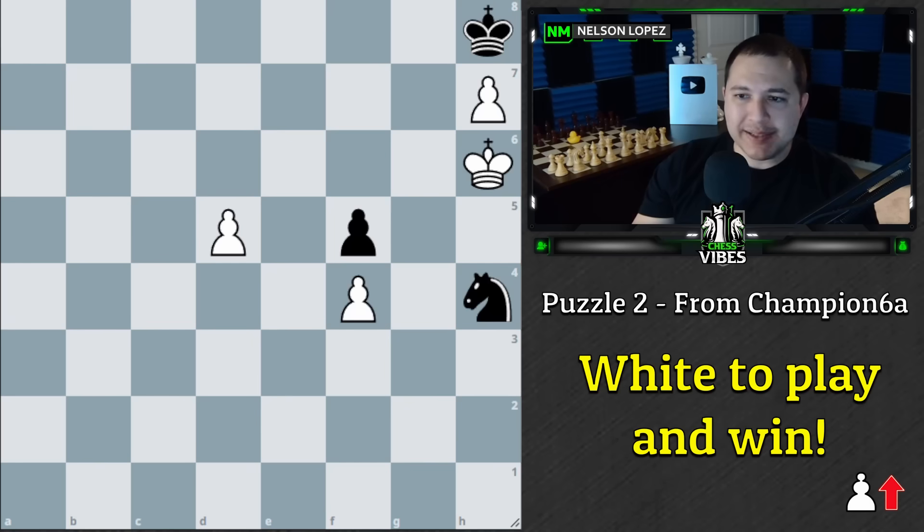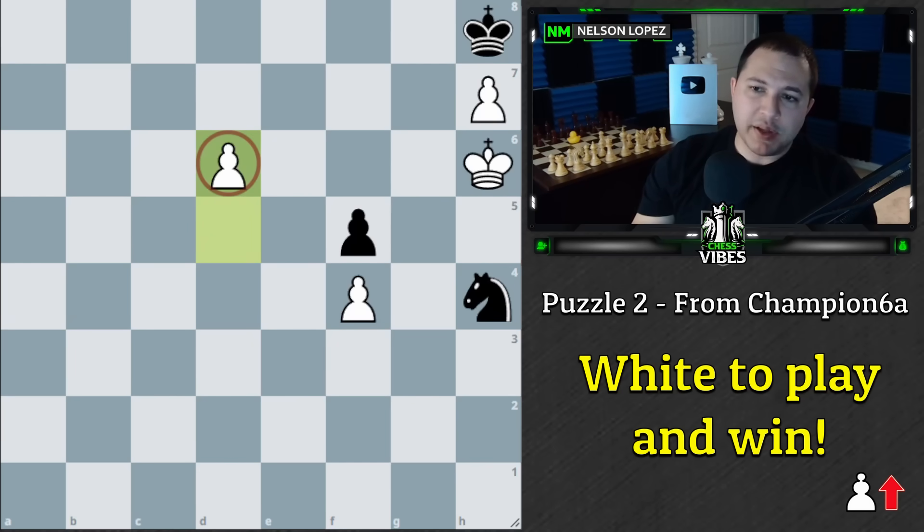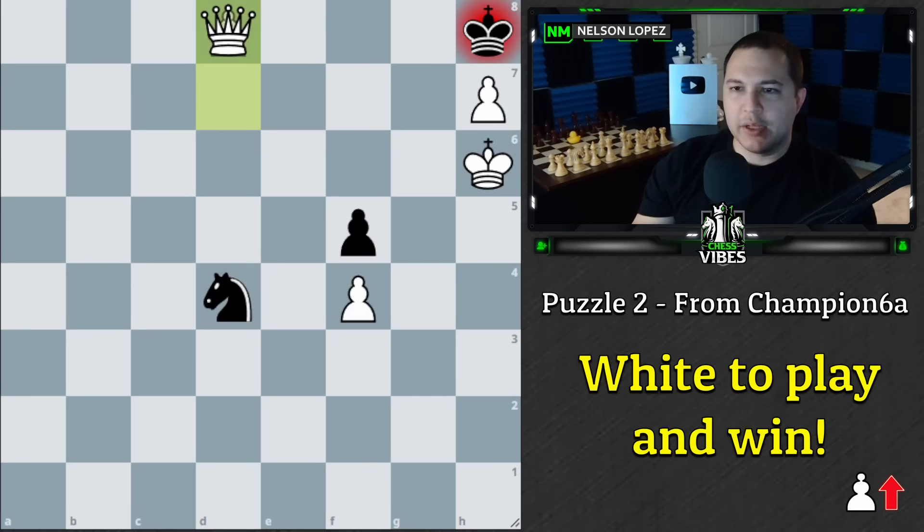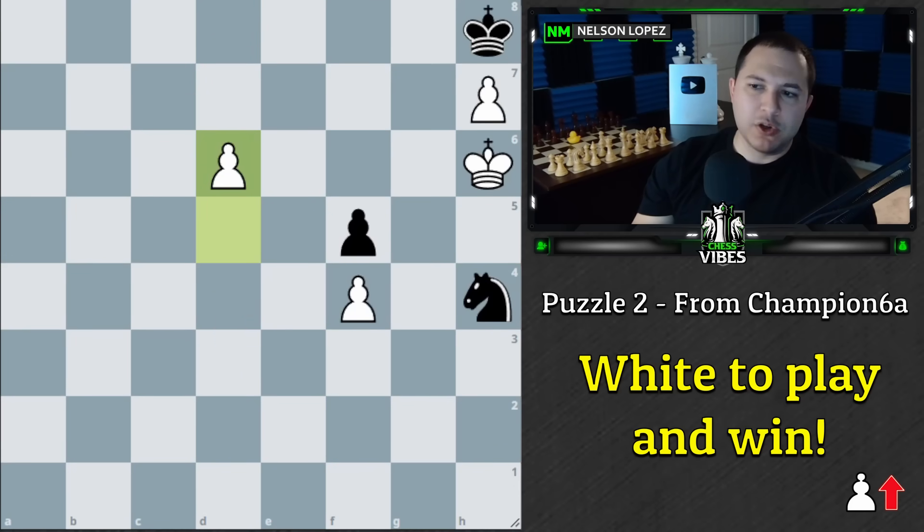This position was sent from champion6a. White's pawns are going forward, it's white to play and win. If you'd like to pause and think through what the correct move is, go ahead. The move is d6 — we're going to try to get a queen because if we get a queen it's checkmate and we win. Black's king can't move, so the knight has to do something. If the knight makes either of those moves, we simply push, get a queen, and win — the knight is too slow.